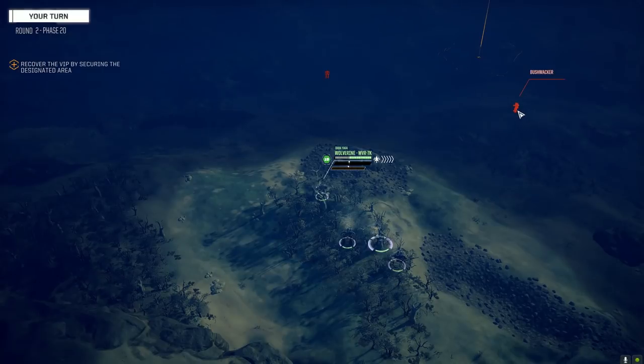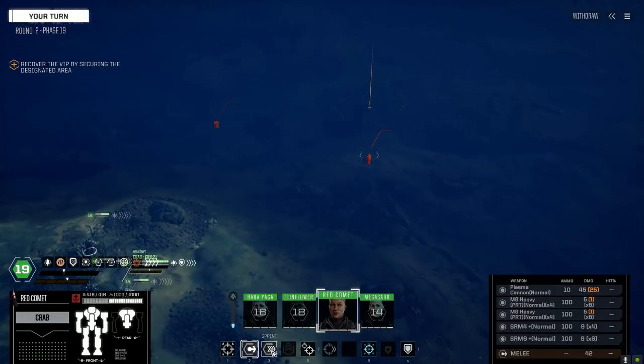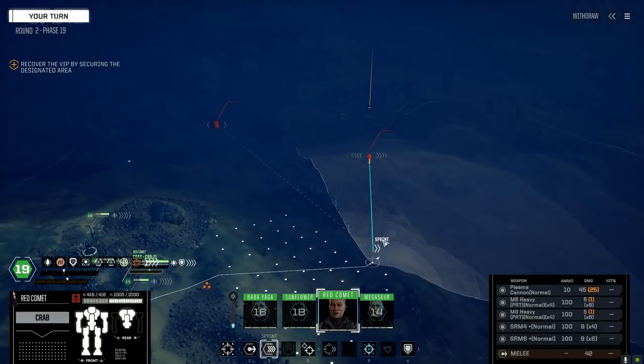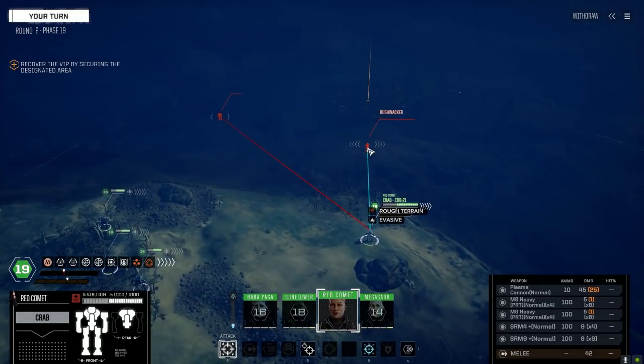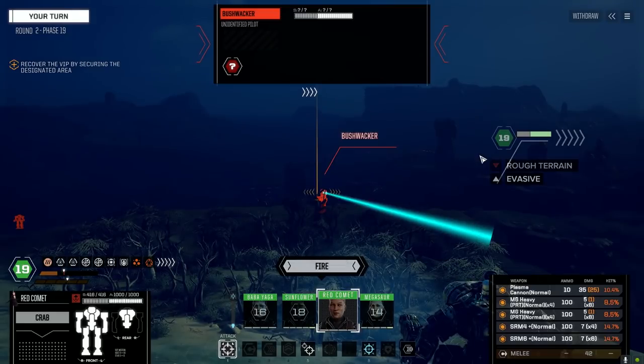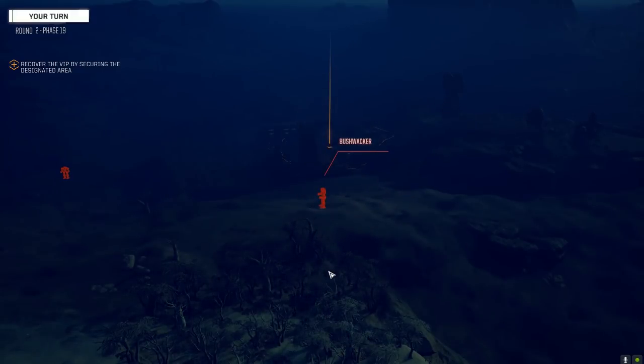Let's start laying some heat down on that guy. Actually that Crab's got pretty good movement — let's see what our chance to hit is... wow, that's pretty damn horrible. Going to leave the machine guns off for now — they have a chance to jam. Inferno ammo — let's apply some heat if we can. Firing — 10 points of heat, not bad!